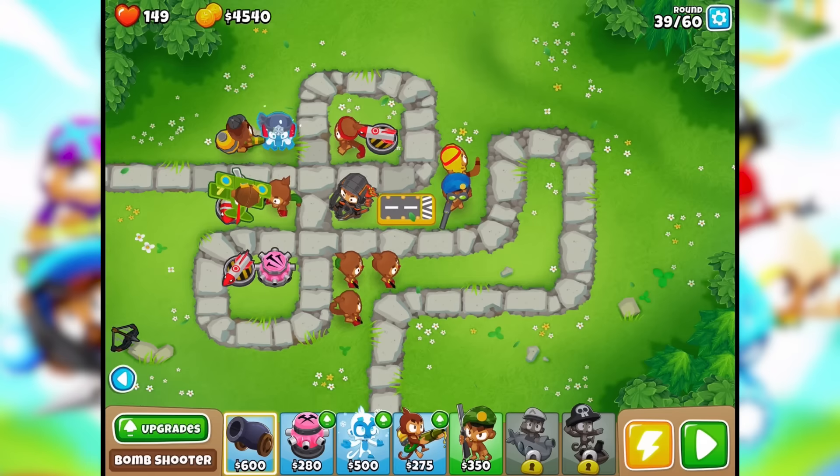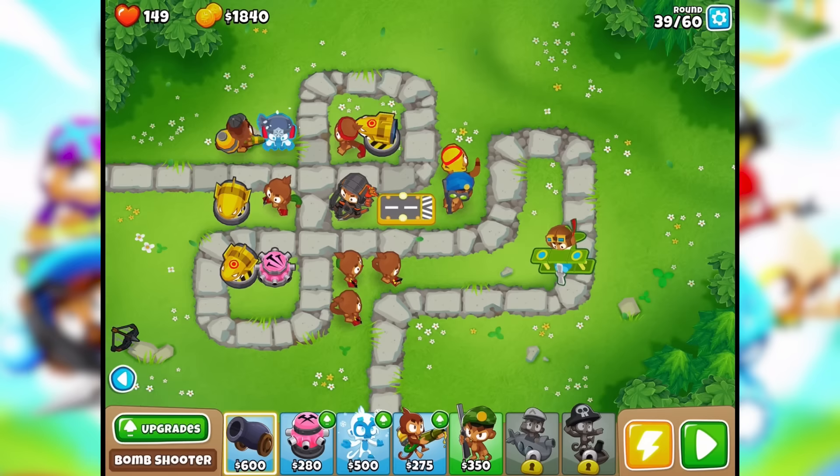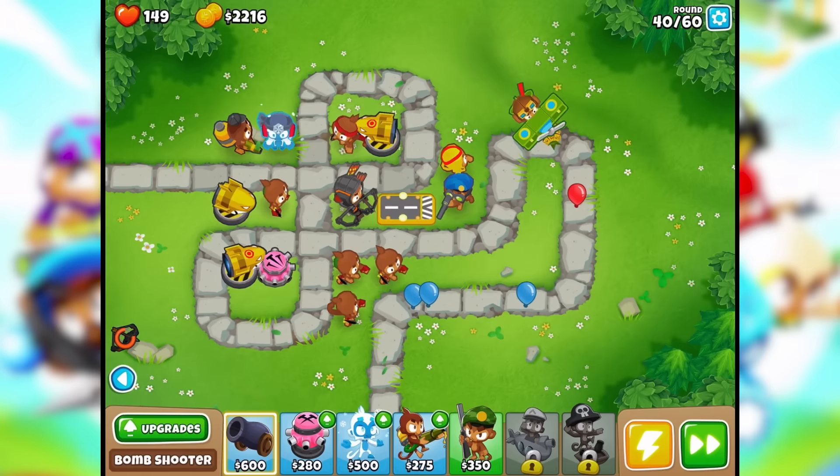I think I saved it just in time — we got three MOAB maulers. I wanted to be ready for it so now I'm ready. Now would be a great time to also use my power. We got that MOAB super quick! Oh my gosh, but so many balloons went through. Nice — okay, I'm happy with that. This is round 41.